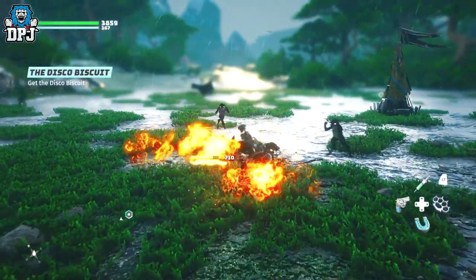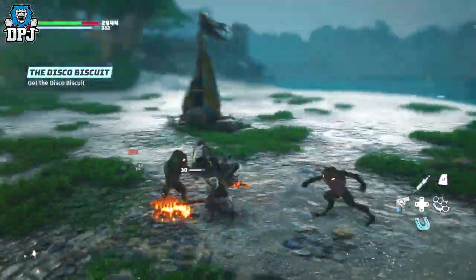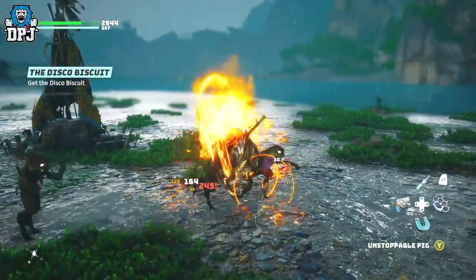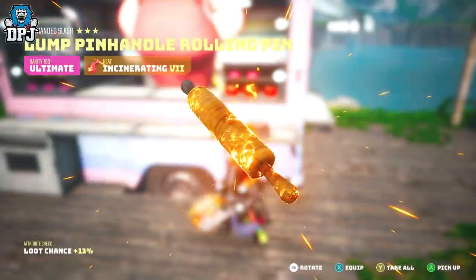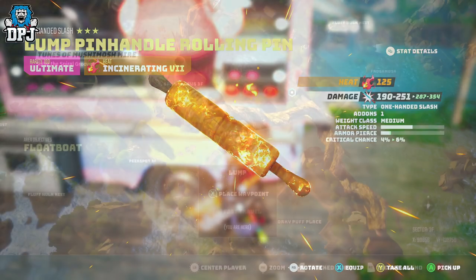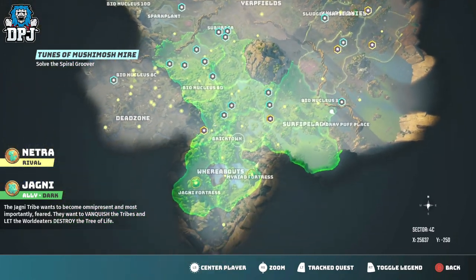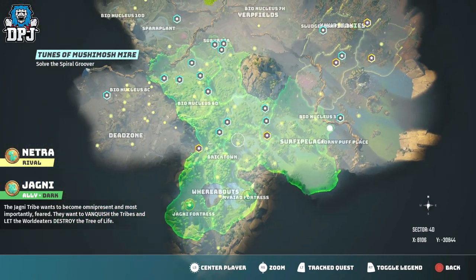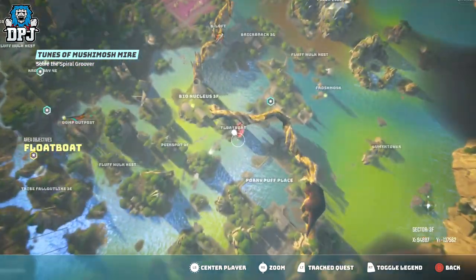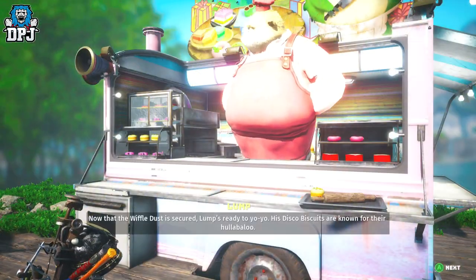Next up we have the Lump Pin Handle Rolling Pin. This awesome flaming one-handed slash weapon is obtained from an NPC called Lump, who you can find on the map right here. When you first go to him you have to run a few errands, but it's mostly about 5 to 10 minutes and is literally the easiest stuff in this game. Once you are done, head back, talk to Lump, and you are rewarded this amazing weapon.